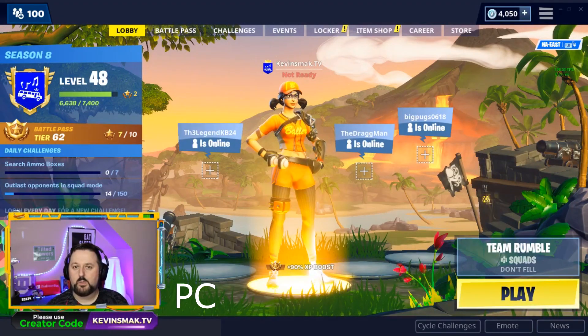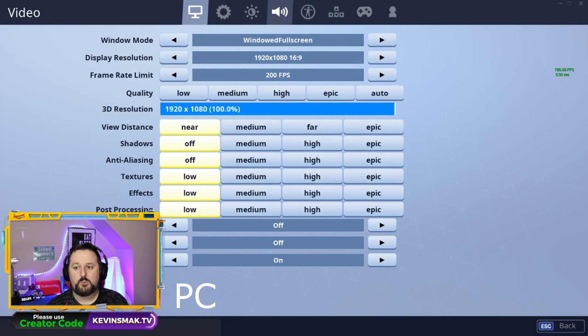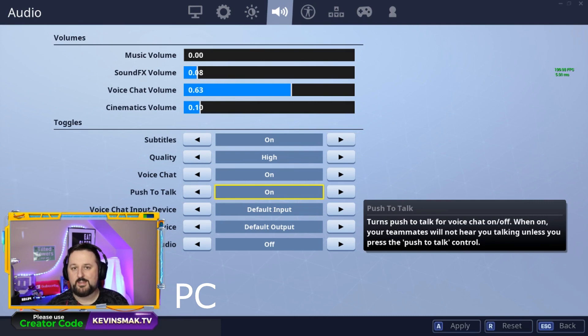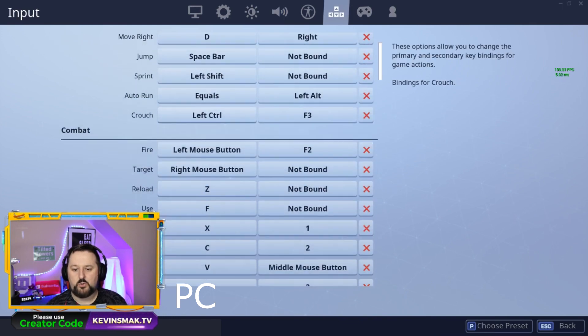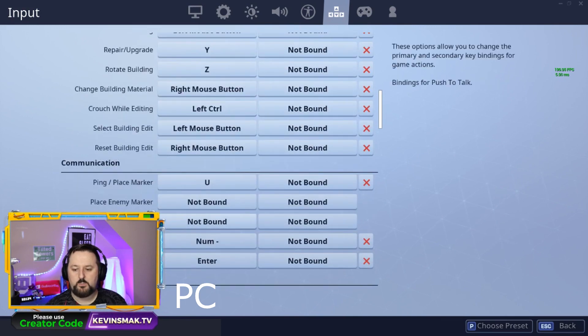First we're gonna start with PC. What we're gonna do is hit the three lines at the top, go into settings, click on audio, and here is push to talk. If this is turned on, this is what your problem is. Push to talk means you have to hit a certain button to be able to talk. By default it's the letter T, but you can confirm that by going into your shortcuts and scrolling down, looking for push to talk communication.